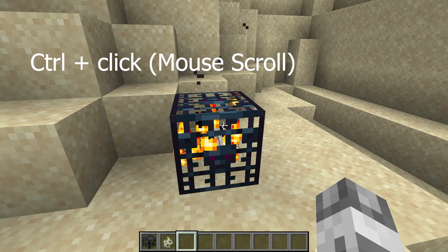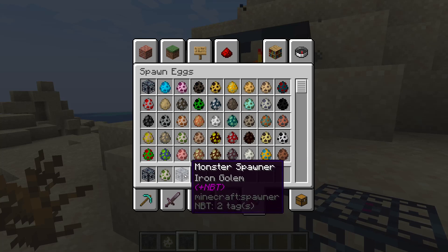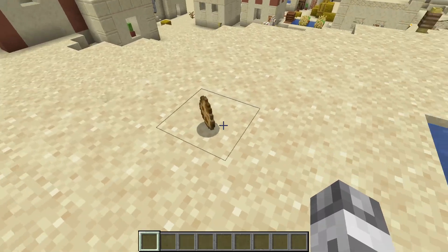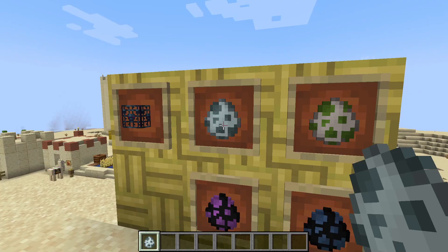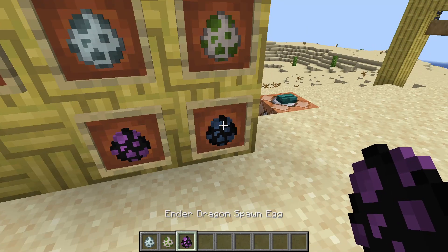And if we press Control and click with our scroll wheel on the mouse, we can copy this monster spawner with the NBT data. The appearance of the camel spawn egg has been changed. Also, four spawn eggs have been added that previously weren't here: the snow golem, the iron golem, the ender dragon, and the wither boss.